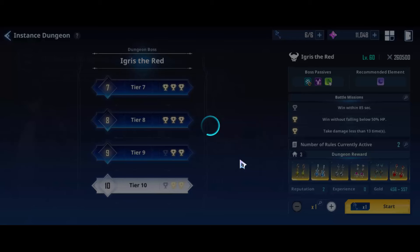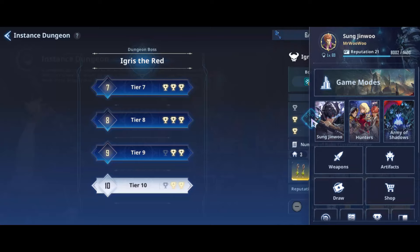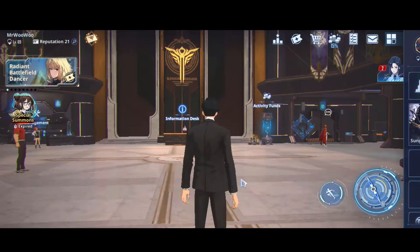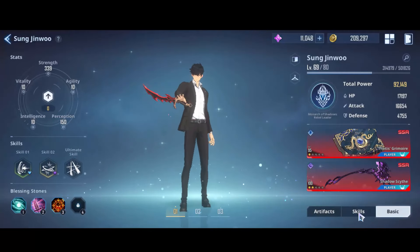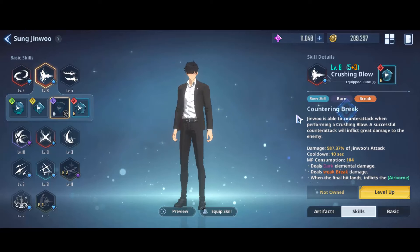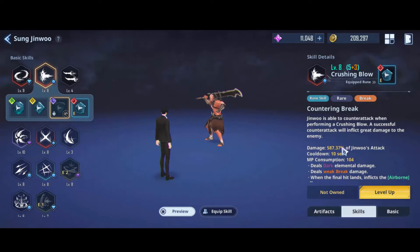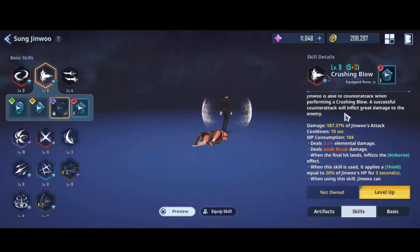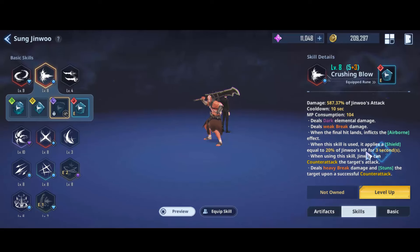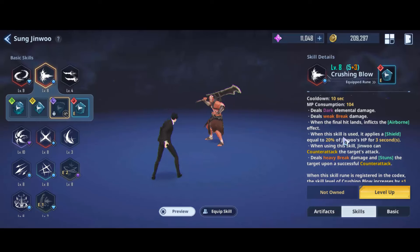Now let me show you my other favorite runes that I unfortunately don't have yet. It's a luck-based game and every time I open the rune chest I never get them. The first rune I don't have yet — and my favorite — is Countering Break. This rune has a weak break, but if you use it at the right moment the weak break will become a heavy break, and it also gives you a shield for more protection.